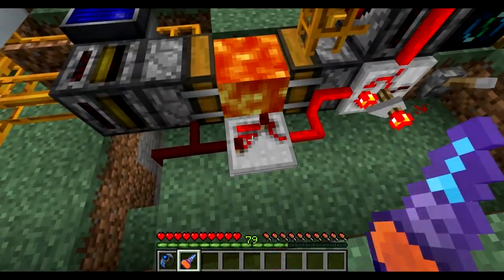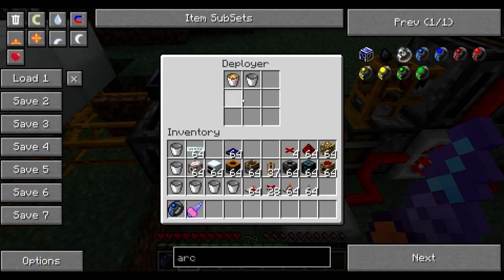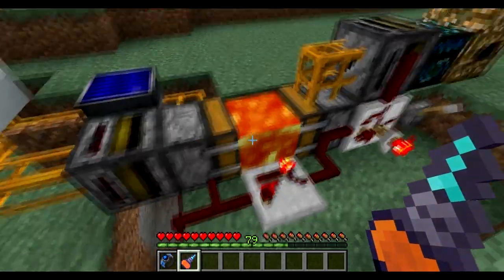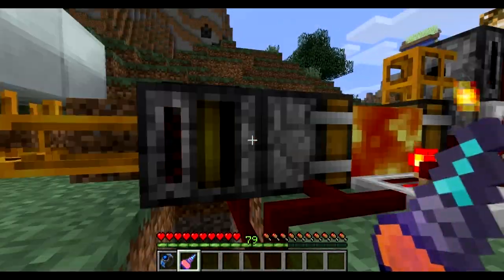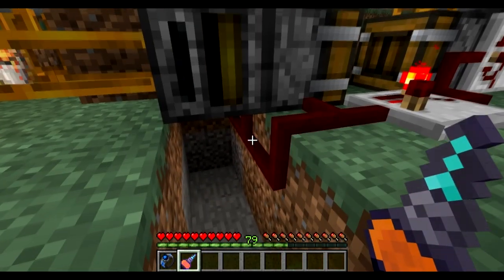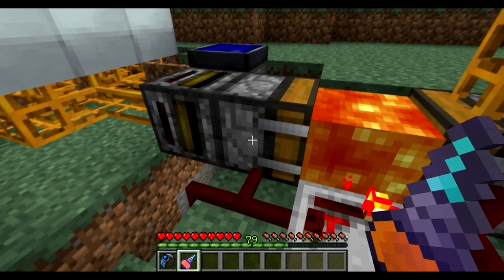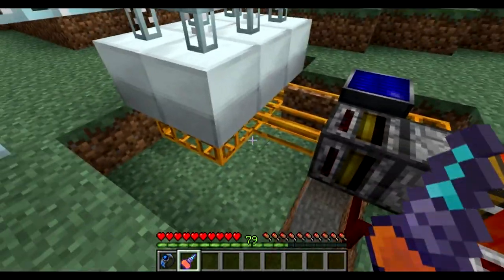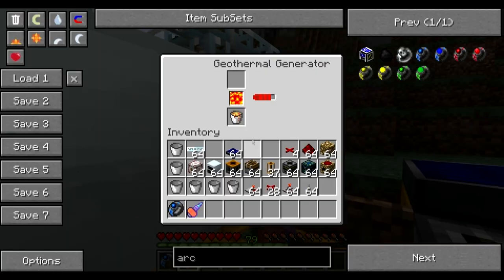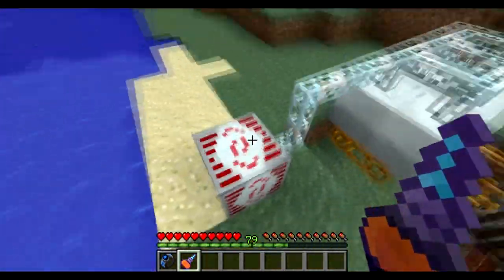Next I have a repeater connected to the same timer which activates another deployer. This deployer has some buckets in it, and again the deployer will right-click the bucket on the block adjacent to it. Next you have a filter — what the filter does is once it receives a current it will try to draw one lava bucket out of this deployer into the tubing system going down. Next, all these geothermal generators receive the lava buckets and use them to create energy, which is then accumulated.